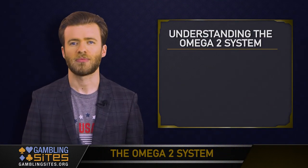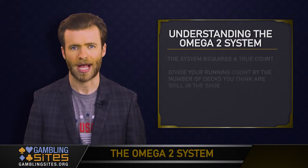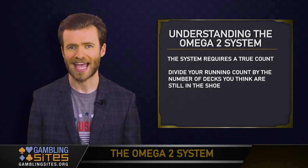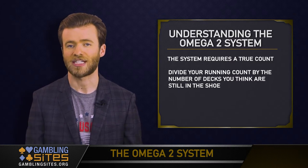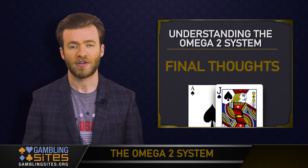Like with most other systems, the Omega-2 requires you to convert your running count into a true count. That means you'll take your running count and divide it by however many decks of cards you believe to be left in the shoe. It's not the simplest method to learn, but it is very effective.